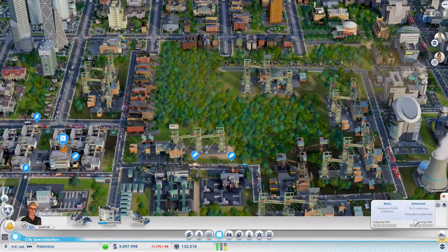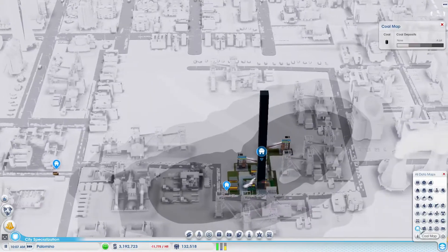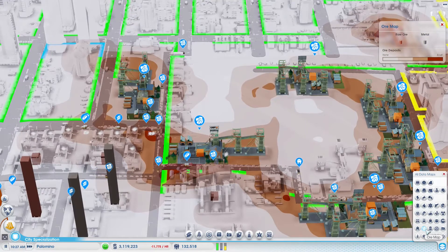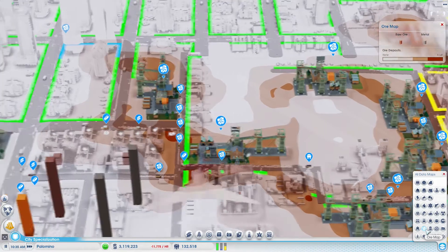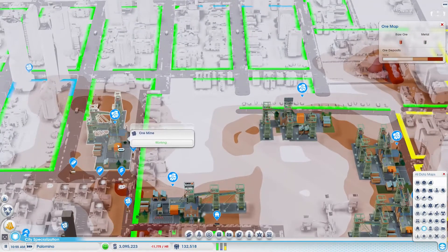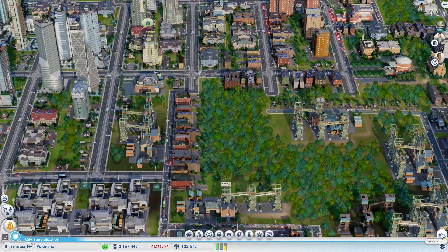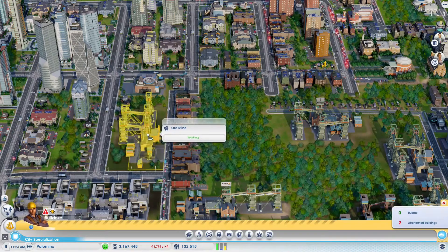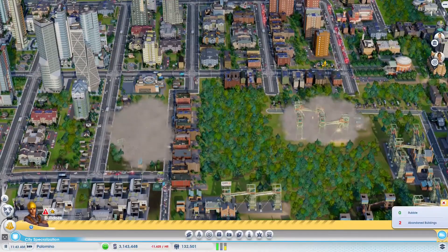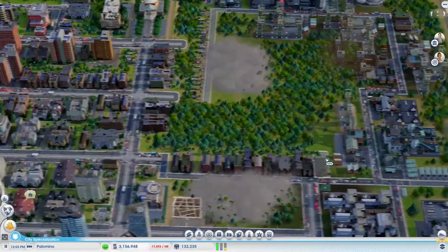Although we still might have some iron ore in the ground, coal is really getting depleted and I like seeing that. I'm thinking we might want to get rid of this mine as well as this one here — it's time to get away from these low value materials and make room for a lot more high value products.